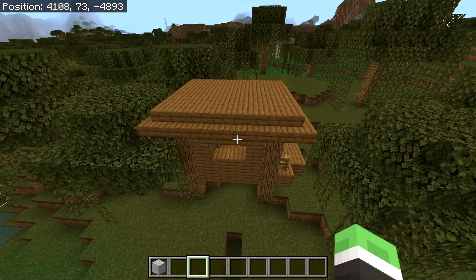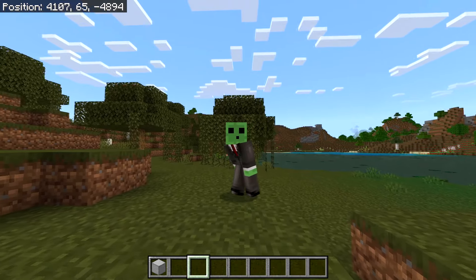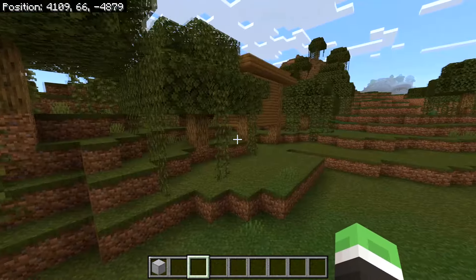The first step is to locate a witch hut. If you don't have one yet but still want to build this farm, I recommend heading to a website called Chunkbase and using that to locate one of these huts.